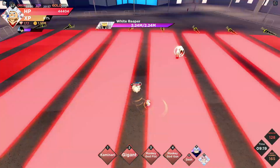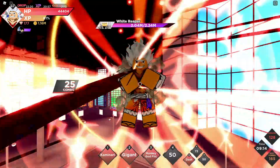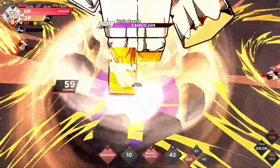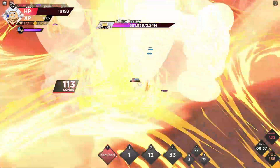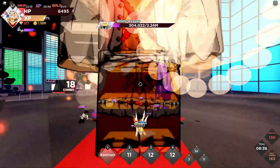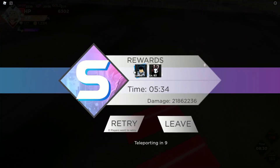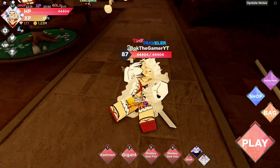Now we're going against the final boss — this guy is annoying. Using the spec move and then Gigant — oh wow, he still has HP. We have to be careful. He's below 500K HP — let's finish this quickly. Nice — oh, that one-shot him! We got a blue card, not bad.